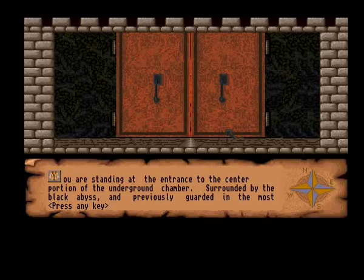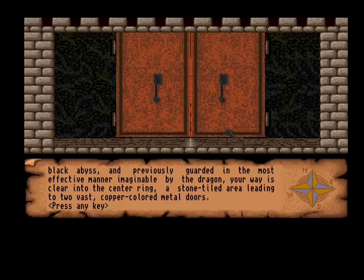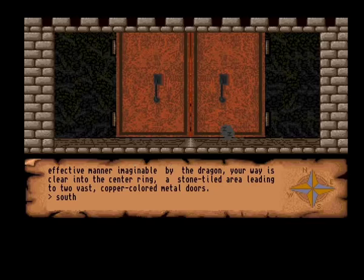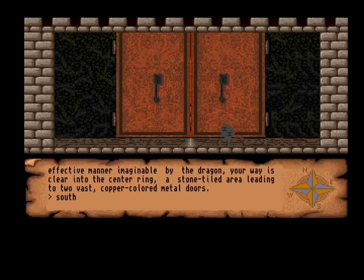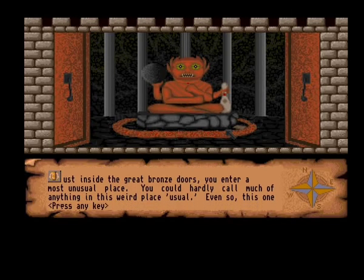Ooh. You are standing in the entrance of a center portion of an underground chamber. Surrounded by the black abyss, and previously guarded in the most effective manner imagined by the dragon, your way is clear to the center ring. A stone-tiled area leads to two vast copper metal doors. Wow. Have you seen the glow beyond those doors? Let's go in. And folks, if you thought this game was a true fantasy game... it still is, except you see a bowling ball and a pin there.